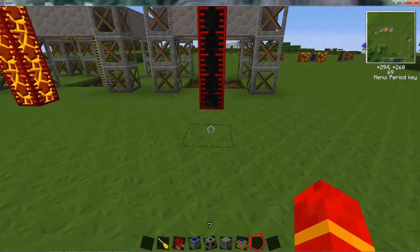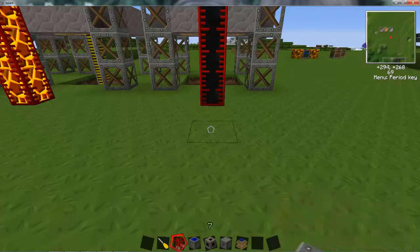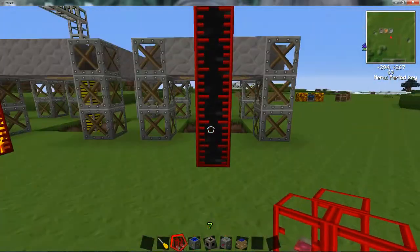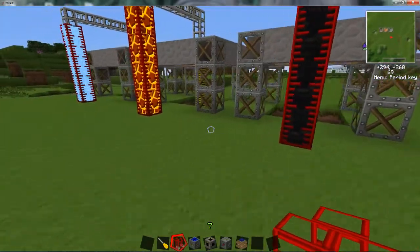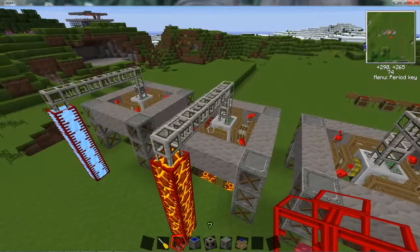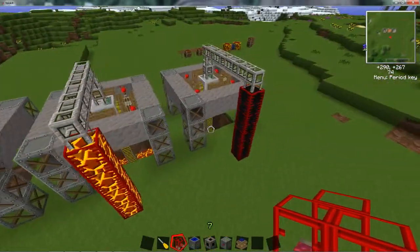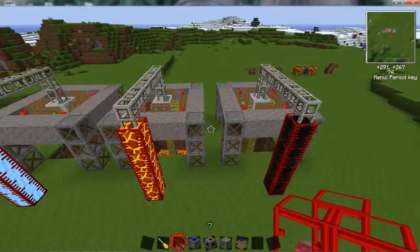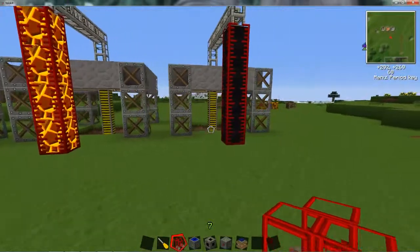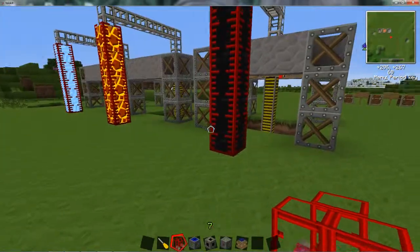Hello everyone, this is JP from Crazy Gamer Productions. Today I'm back with you guys on the refinery. We're going to refine this oil into fuel. In the previous episode, I showed you guys how to set up your pumps to pump the lava, the water, and the oil. I still got this stuff standing here because I'm going to go step by step on how all this stuff works. We're going to start with refining this oil into fuel.